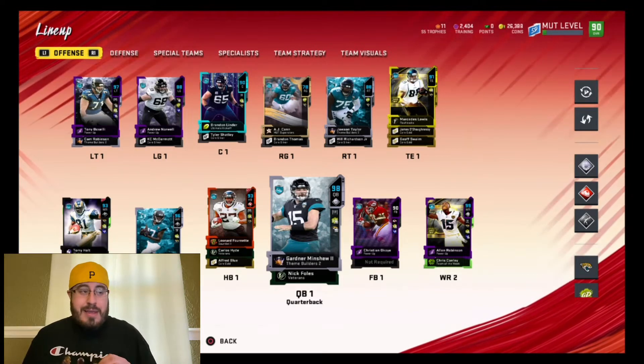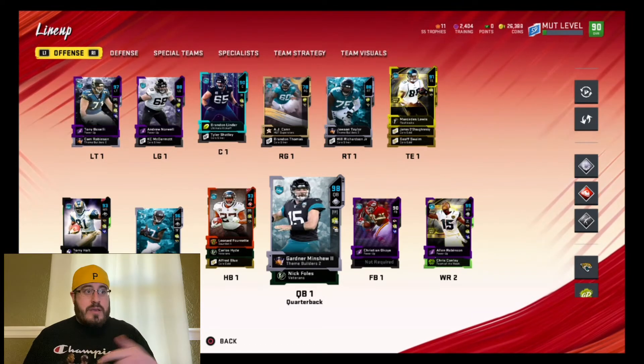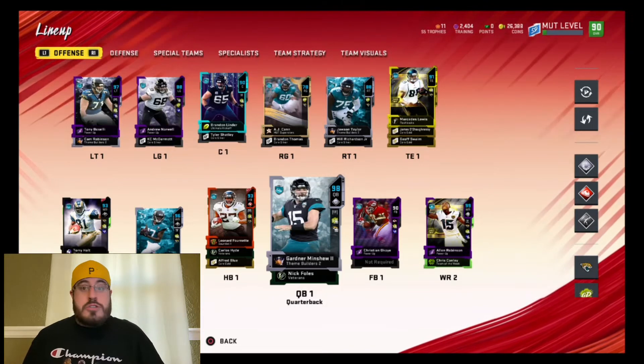In order to get Gardner Minshew to a 98, I had to switch around West Coast and put him on Go Deep, and then change all my West Coast KEMs over to Go Deep KEMs, and I was able to get him to a 98 overall.